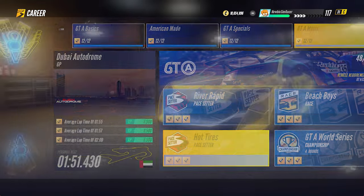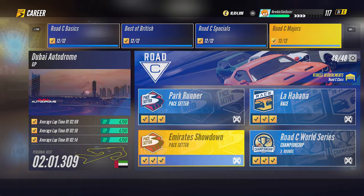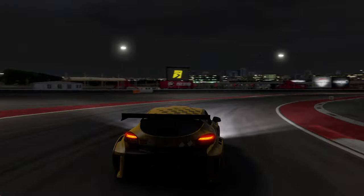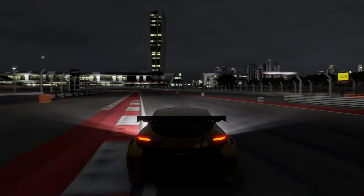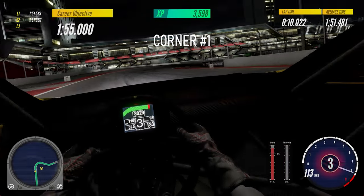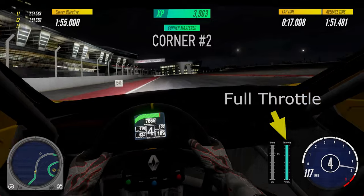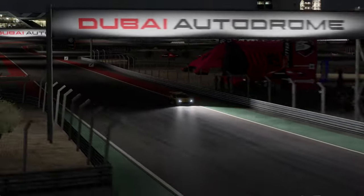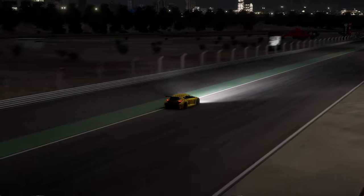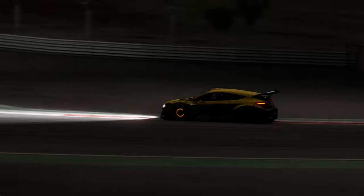The Hot Tires pacesetter at Dubai Autodrome GP is on a real-world track — the same circuit as the Emirates Showdown pacesetter of the Road C major series. It comes with many tight corners, mid to high speed curves, and two very long straights. To achieve the average lap time below one minute 55 seconds, cars require very good traction. Many cars in my test can go through corner number two with full throttle. For the long straight between corner five and six, many cars performed better by moving some PIR points to upgrade the engine. Corner number six requires hard braking after the long straight, and the correct braking point is crucial.